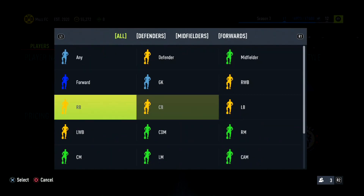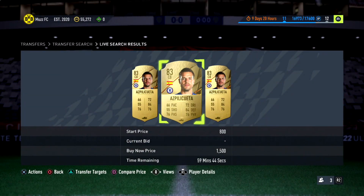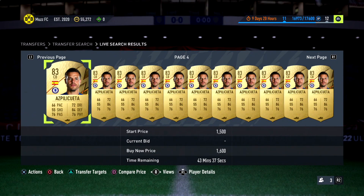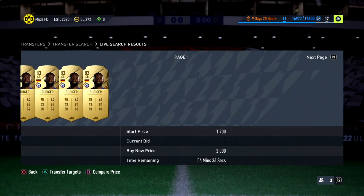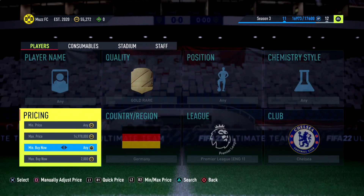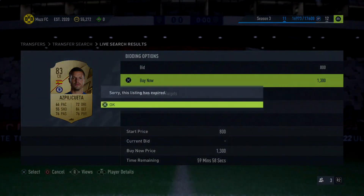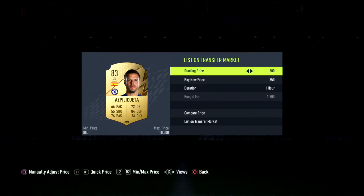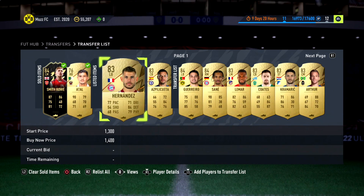Into the penultimate filter - head over to Chelsea, Centre-Back, Gold Rare. These are selling for about 1,400 to 1,600 coins - actually working better than ever. You could sell Aspilicueta for 1,600 - there are quite a few pages but they'll sell to lazy buyers eventually. You're also sniping between him and Rudiger, who is now at 2,000 coins, so there's a bit of extra profit if you hit him. Snipe at 1,300 or 1,400. We managed to hit Aspilicueta for 1,300 - we'll list him at 1,600. Smith Rowe also sold pretty quickly, which is great.